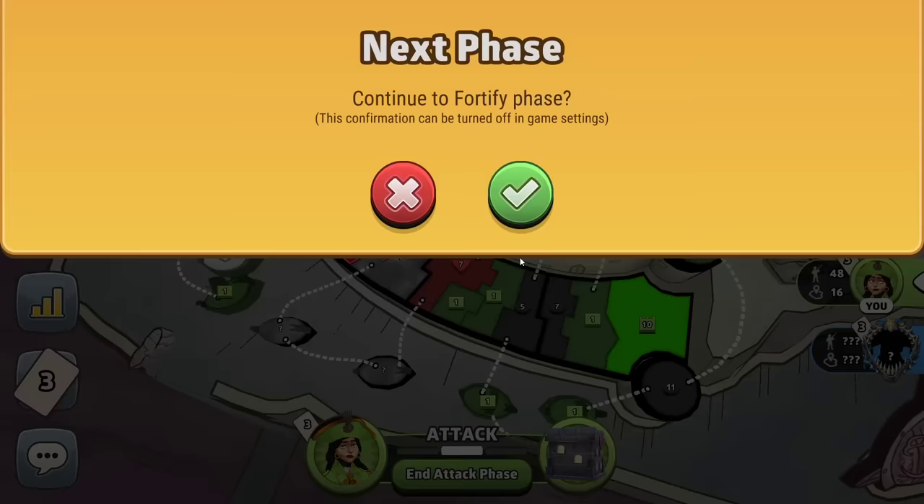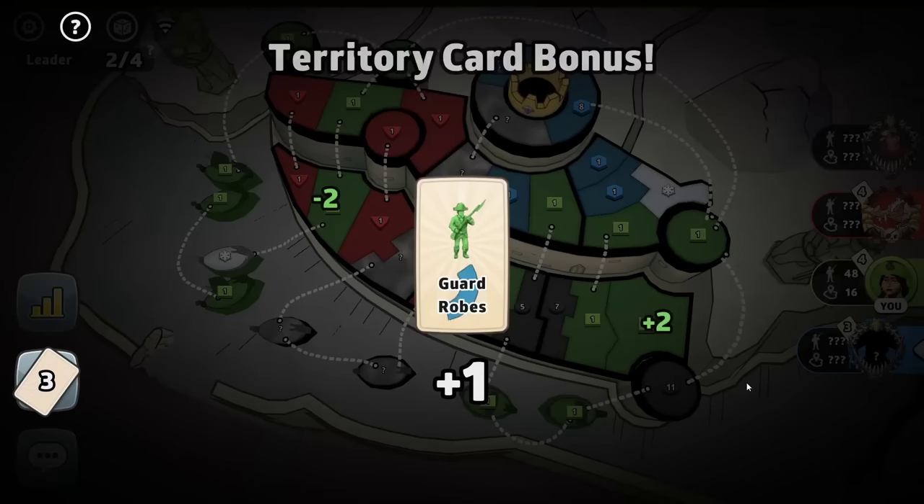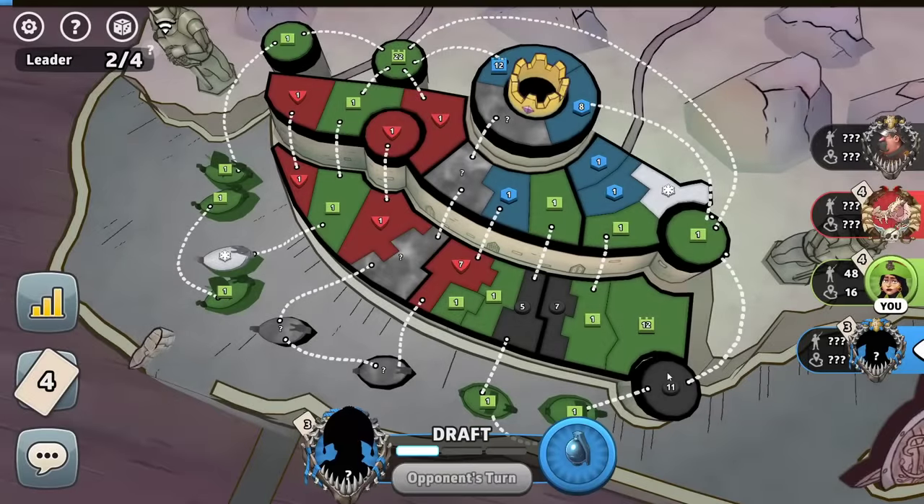We fortify this over to here for defense. If we're unlucky, this bot's just going to keep stacking and stacking next to this capital. I might actually fortify this away eventually, let the bot take that capital, and then the bot's over in this corner fighting blue and red and doing a lot of the work for me.